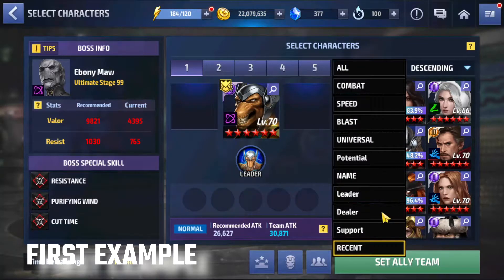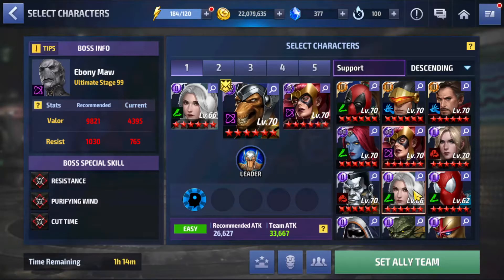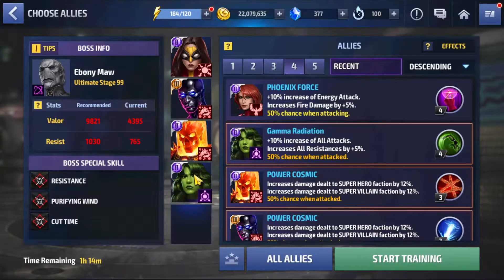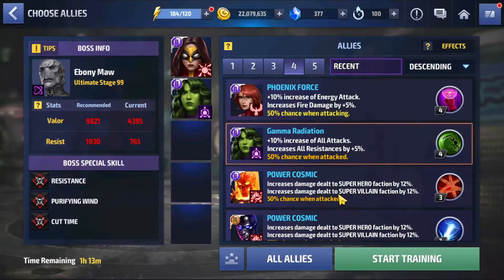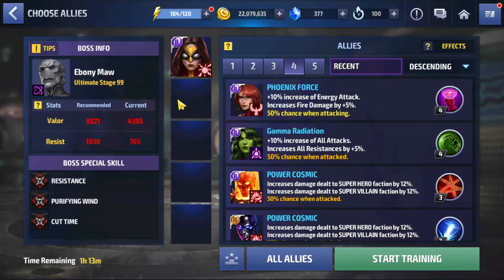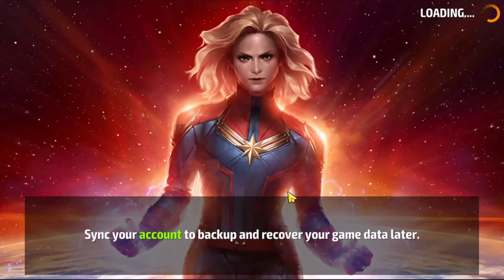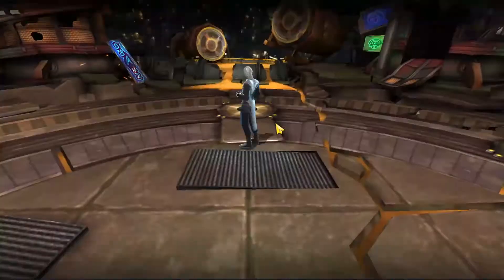I'll go to stage 99 for example. I'll use a support setup — White Fox and Phylla-Vell — I think this is the best team to use up to level 90. As strikers we have those characters, not really needed but they give around 10%, 12%, and 12% more damage — that's 30% more damage from strikers. The best choice here is Weapon Hex, so I'll go without Weapon Hex first so you can see the difference. Beta Ray Bill with those two supporters will do a lot of damage.